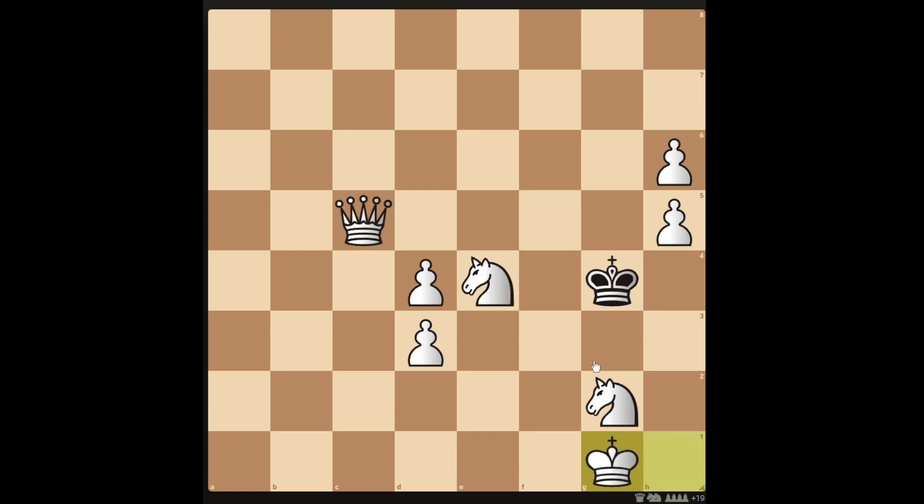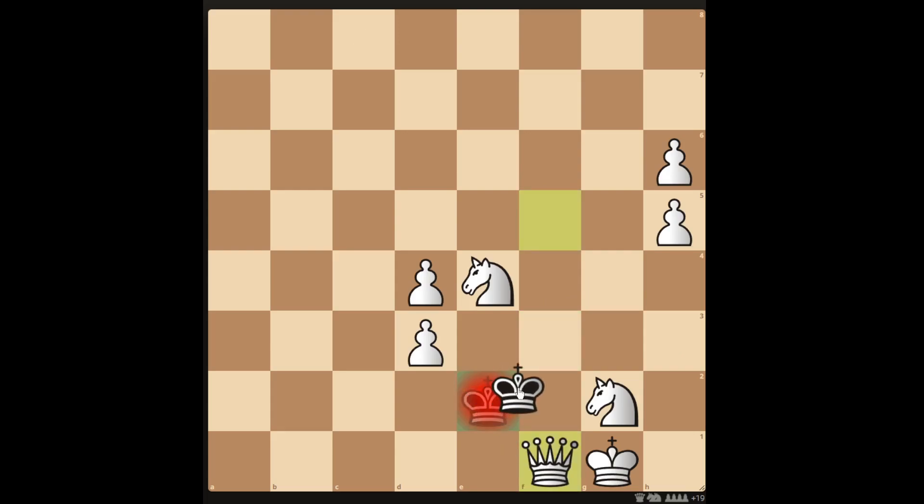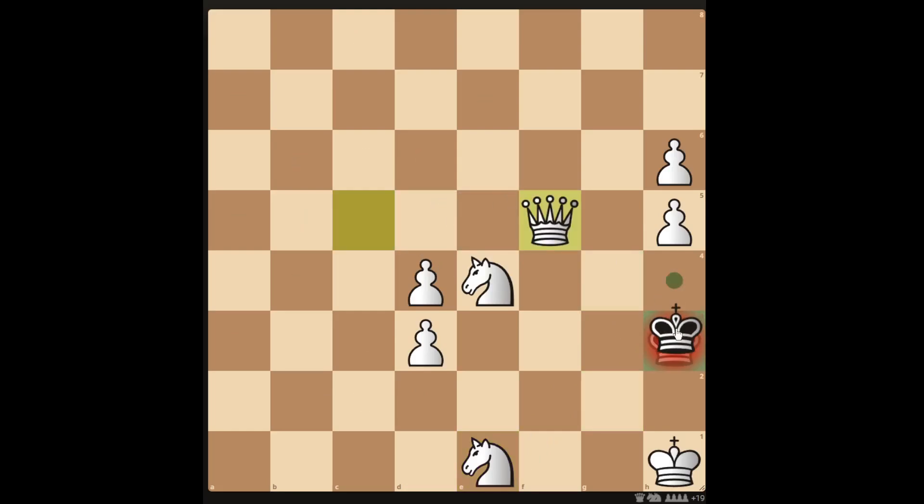You can move the king to g1. Black moves their king to h3, and you can actually checkmate in 2 with the queen, but the king can move to f3, and then checking with the queen means they still have an escape square, so you can only checkmate in 3, not 2. If you move the knight to e1, the king can move to h3, and trying to check with the queen still leaves the king an escape square, and you can only checkmate in 3 by moving the knight back in.